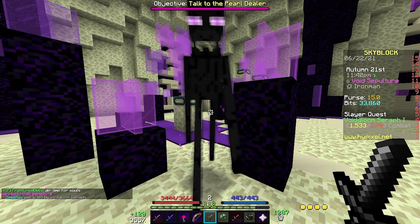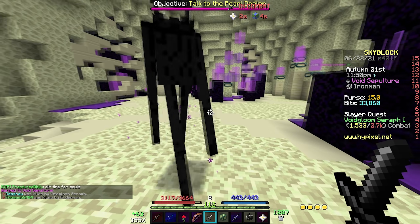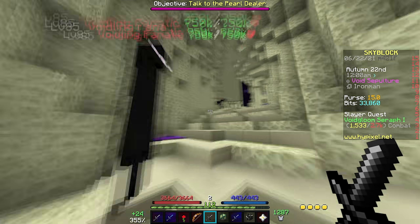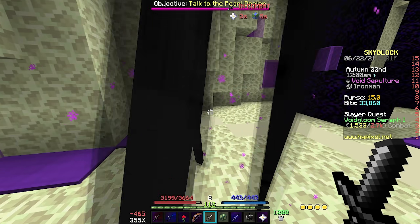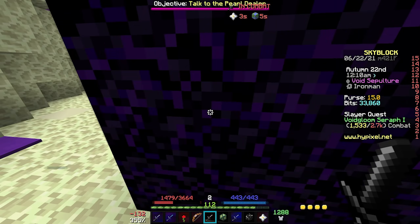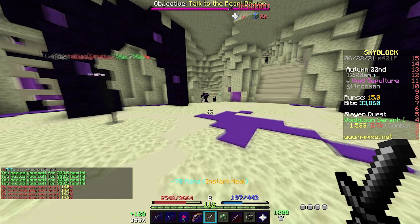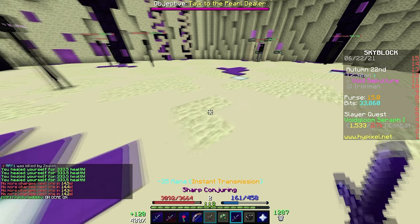Let's go to the end real quick and take some damage to show how effective this sword is. We're at around 1,000 health - let me take some hits from the Voidling Extremists. If we spam all five of the abilities, we get back to about 1,500 health, which is pretty solid. And of course the higher max HP we have, the more effective that's going to be. Unfortunately this does use 70 mana each time, so 70 times four charges is 280 mana just to use it. We'll want to get some Ultimate Wise enchants on this eventually.